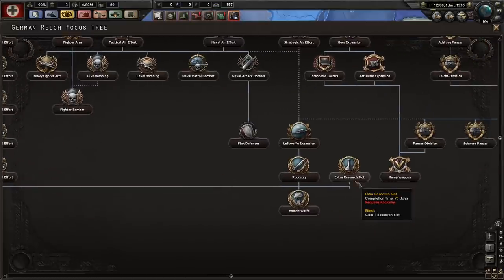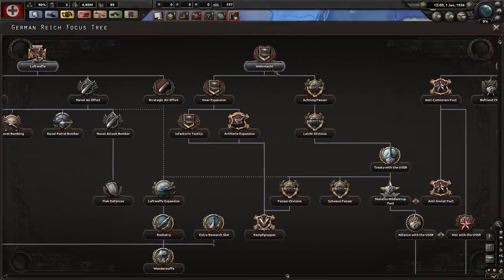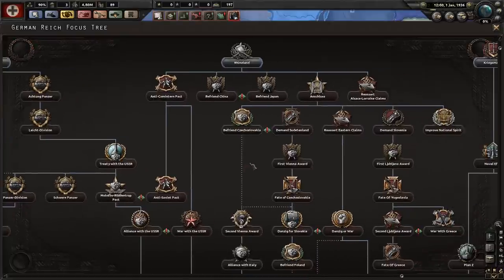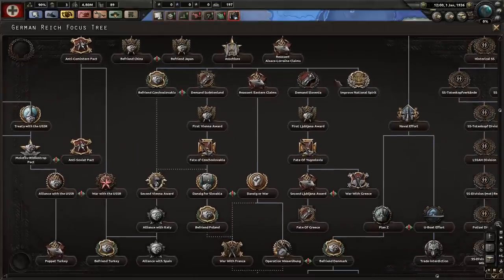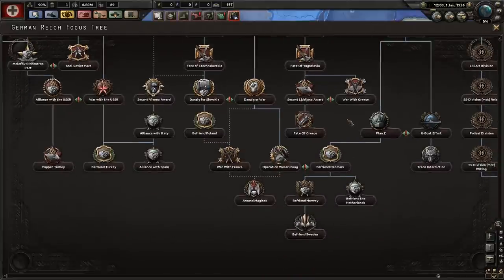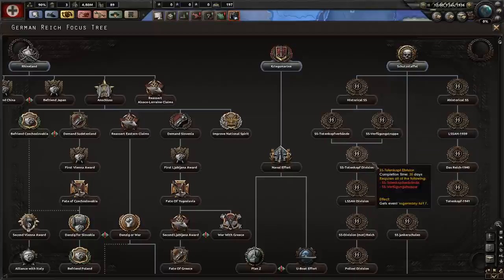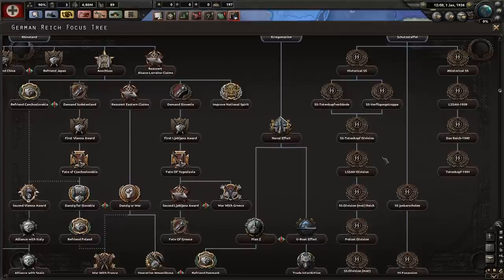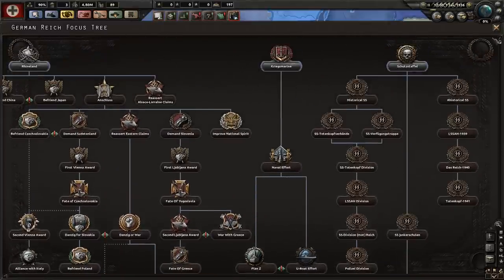I don't know if these extra research slot focuses work yet — I haven't tried all the national focus trees. Then you have your main infantry line and tank brigades, and then over you have Rhineland. Then over here you have your SS units — yes, the SS is back in the German Reich, just like back in Black Ice for HoI3.